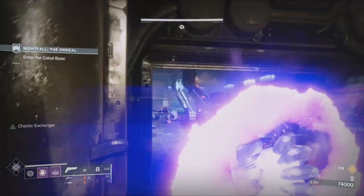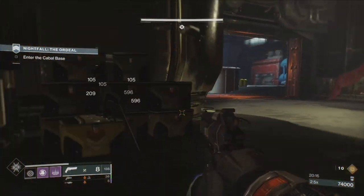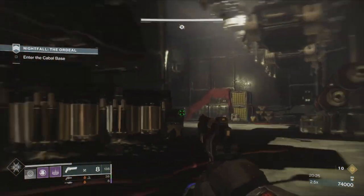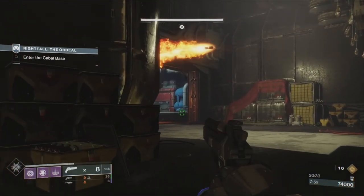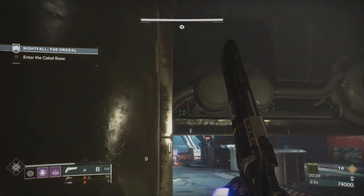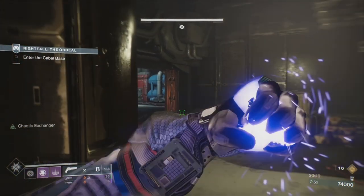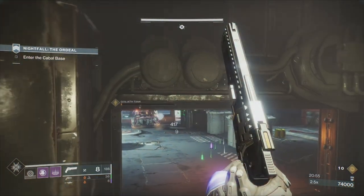I figured I could just access the other console to bring the second tank out without dealing with any champions. I also changed to Auto-Loading Holster on my rocket launcher in the same conversation. So what a surprise when I woke up the next morning to see there was another console run using similar strategies. Please don't come into the comments saying I've copied anybody's run — I had this idea before any other console runs were out.